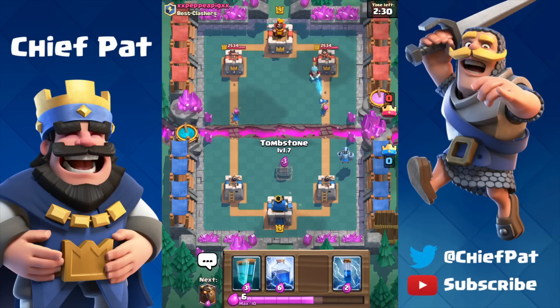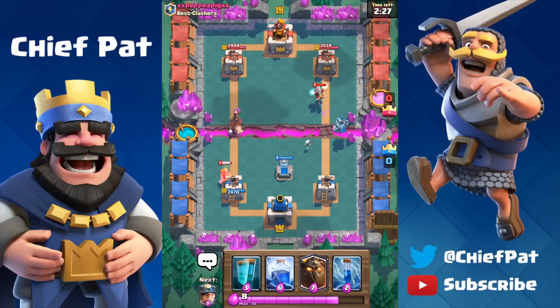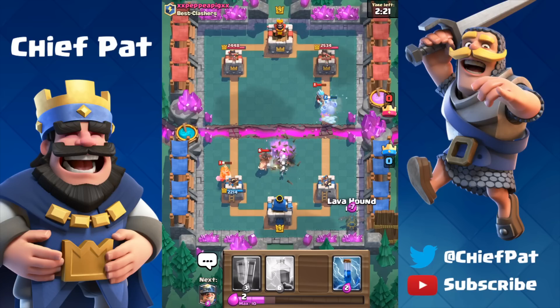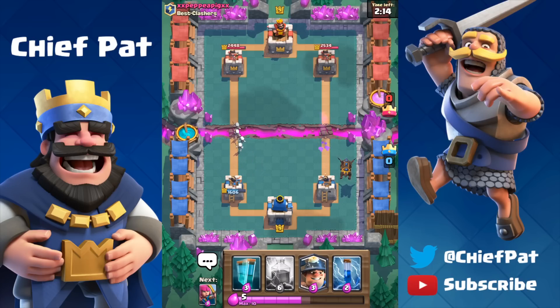Starting off, I honestly have an awkward start. Normally I want the Tombstone, the Lava Hound, the Mega Minion, and the Clone Spell as the first couple of cards in my hand. He does have a Miner and a Hog Rider, but I'm just going to let my Tombstone do work on that left-hand side. We gave up about 900 damage onto that left-hand tower, but we should be able to do a pretty nasty counter push and hopefully take this right-hand tower out.